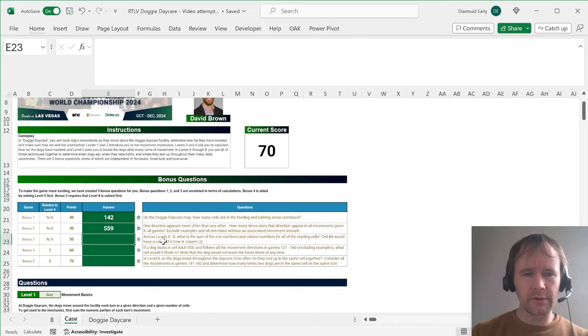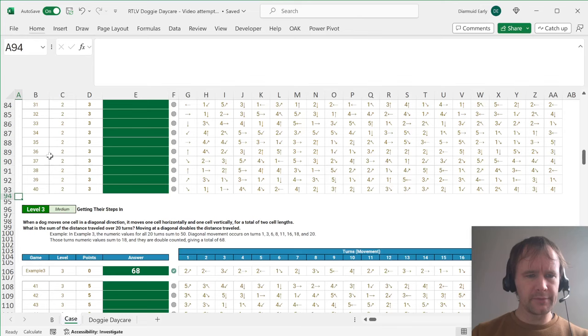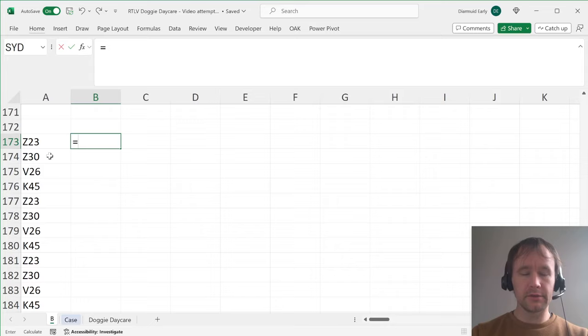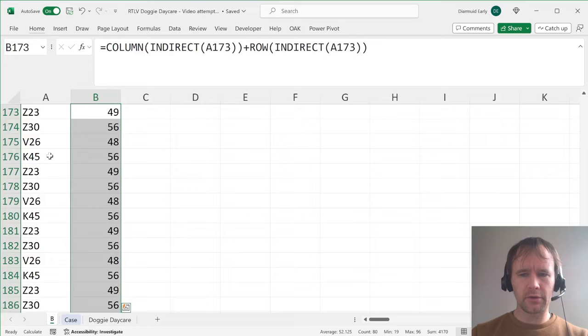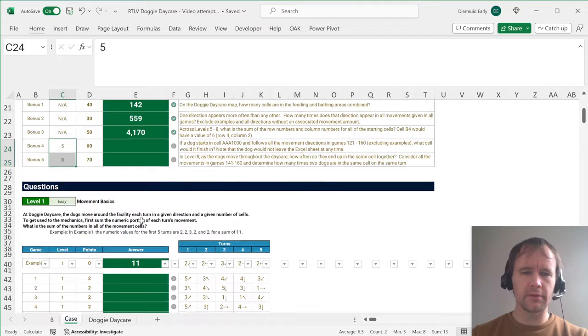The next question: across levels five to eight, what is the sum of the row numbers and column numbers for all the starting cells? That's the levels that actually have addresses. I'll copy those and bring them down here. The easiest way to get a row and column number from a cell address is: COLUMN(INDIRECT(this)) plus ROW(INDIRECT(that)). We're interested in the sum of row and column numbers across them all — wrapping that in SUM gives the answer. The last two bonus questions are related to levels five and eight, so we'll pause on those and come back later.